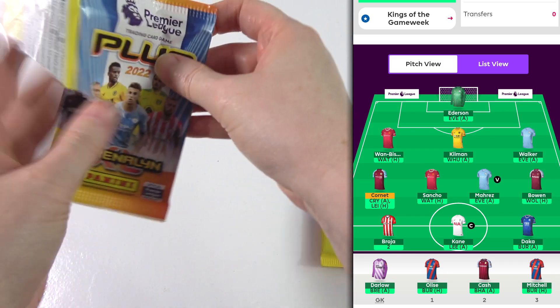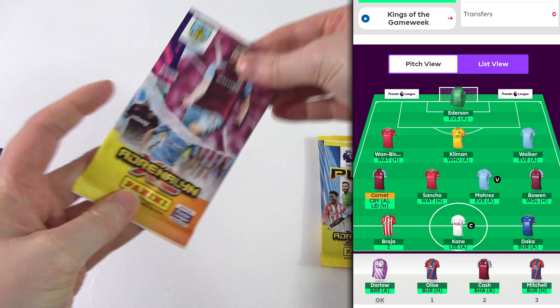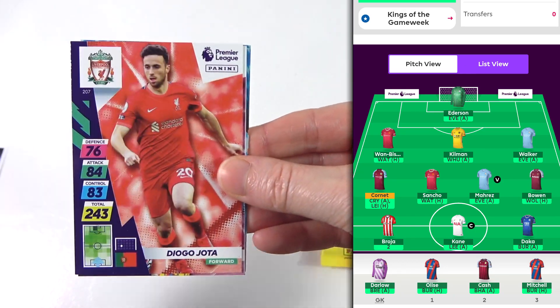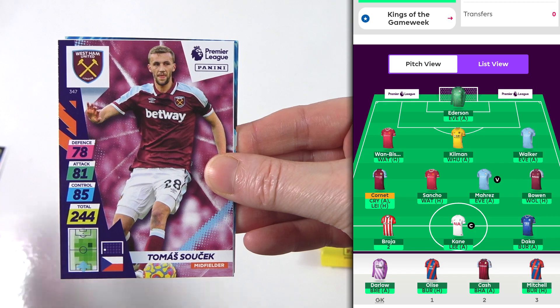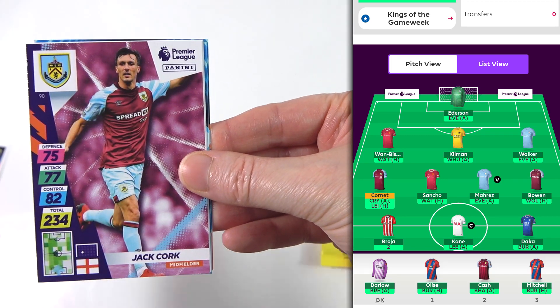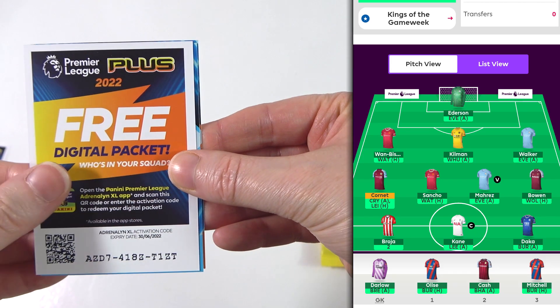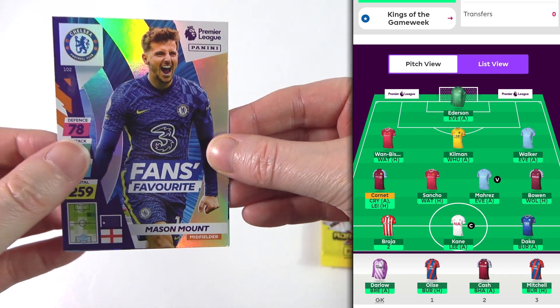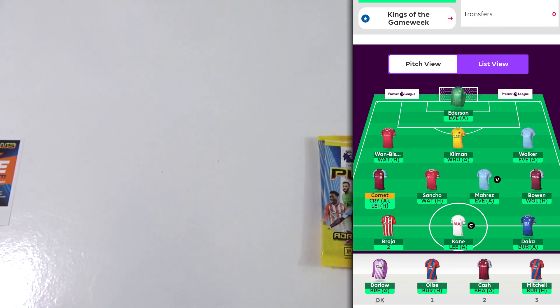We're aiming for one at this point — is that too much to ask for? Collins, and then Jota again, a Suchek, and Cork. There's the insert. We have a fans favourite Mount. Tottenham badge — not good enough. Oh dear.